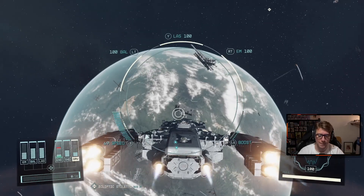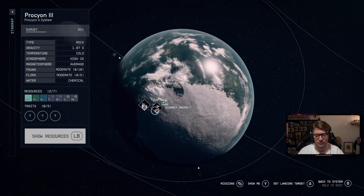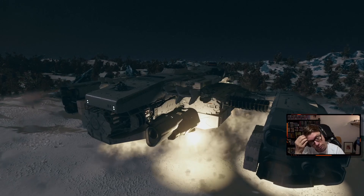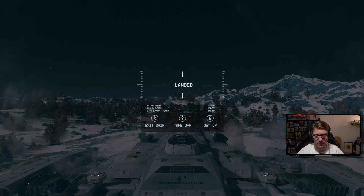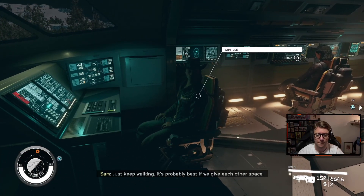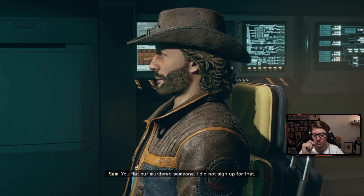Let's focus on our mission now. I hate how Sam spoke to me — 'We need to talk. Now.' Touchdown everybody. Let's talk to them and see how angry they are. Just keep walking — it's probably best if we give each other space. 'We need to talk right now. You flat-out murdered someone. I did not sign up for that.'